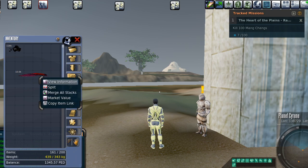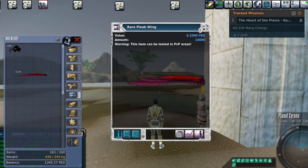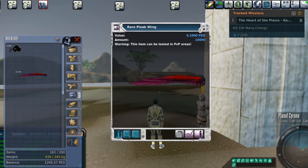These are Pleak wings — rare Pleak wings. Pleak is a puny bird found here on Sirene. You collect 10,000 of these, and you get to trade them in — I believe — for a stamina point. We're about to find out.